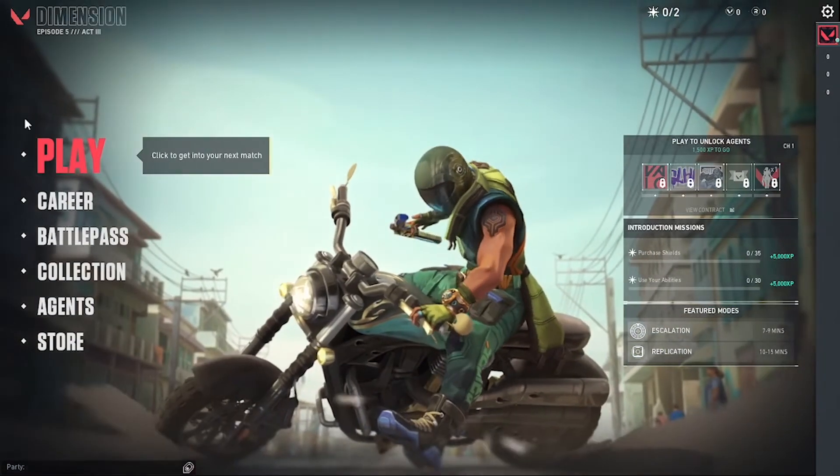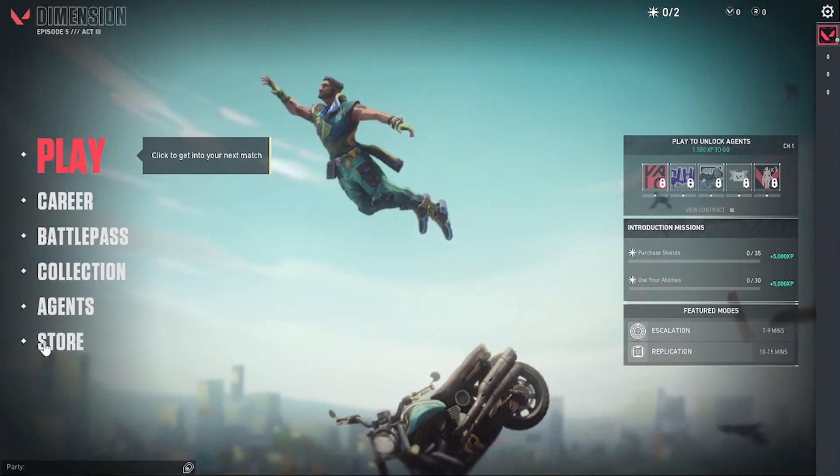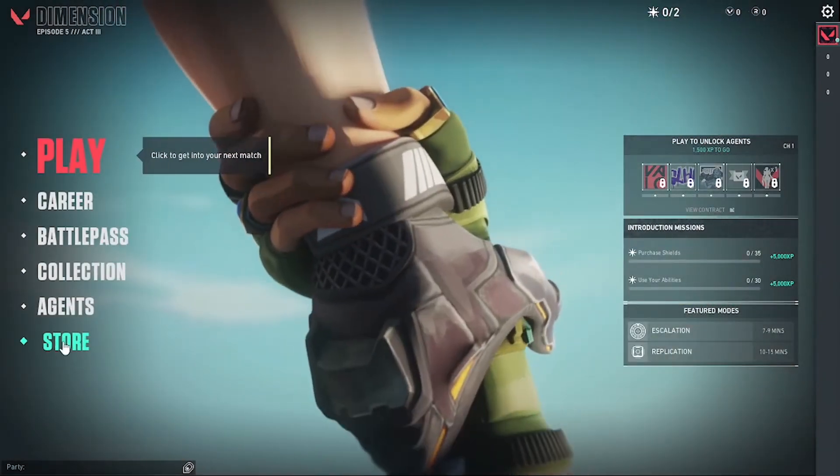Now to redeem your gift cards and prepaid cards on your Valorant game, first you'll be required to open the game like I have. After that, you can see the Store option on the left side of the screen where I'm hovering right now. Click on Store.